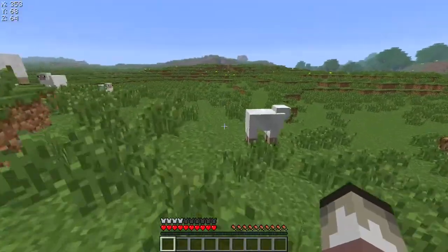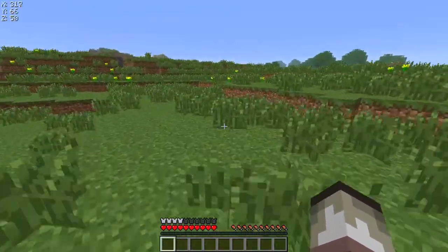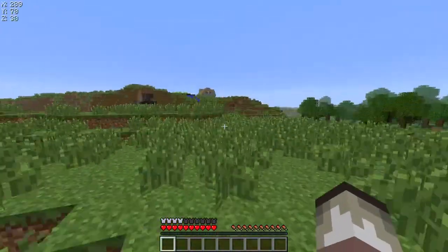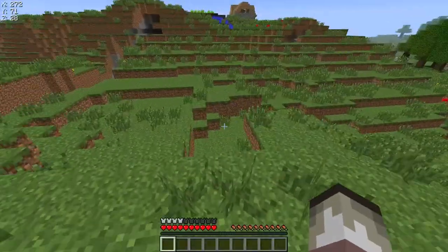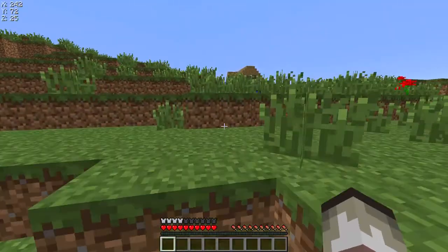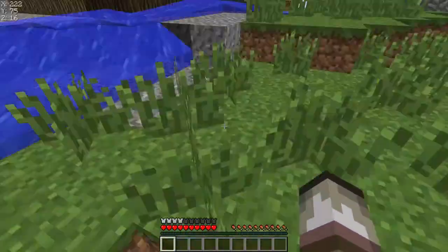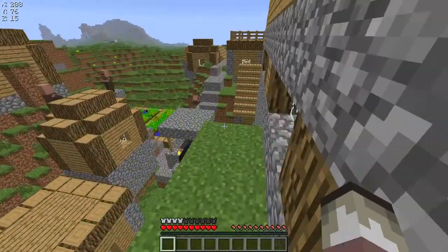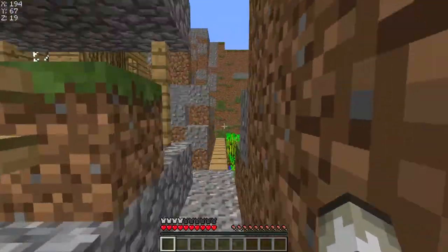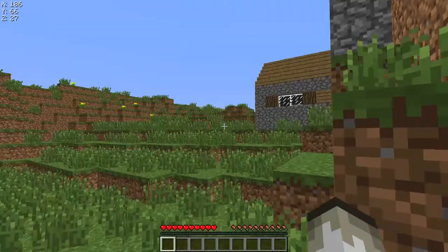I'm gonna go check out that village up there and see if they have a blacksmith — I'll take all this stuff. I'm gonna go around, steal some stuff. He's gonna be crying: 'No please don't do my stuff, man!' I just wanna trade with you, I don't want you to rip me off, you stupid villager — you rip us all off our emeralds. I will remove the creepers in your village, now let me take your stuff.